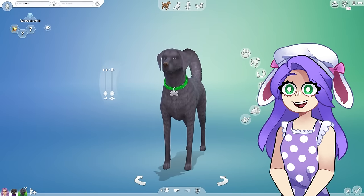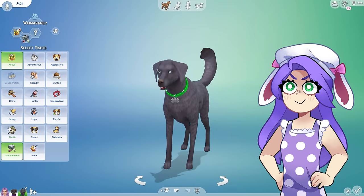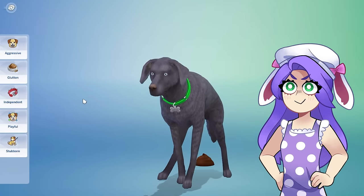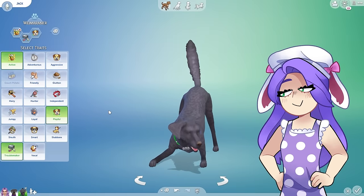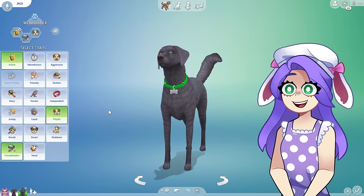His name is Jack and he is very active, very very active. He is also a troublemaker. Izzy and Jack love to get in trouble together, but he is very very playful. He's very happy, an 'I want to be in your face, give me attention' kind of dog.